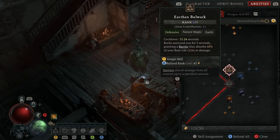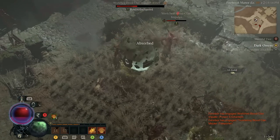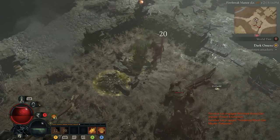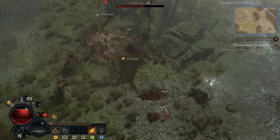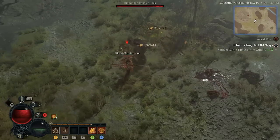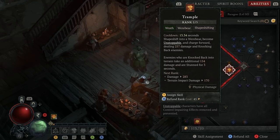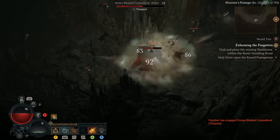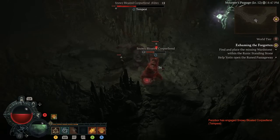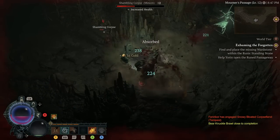Our next skill is Iron Bulwark, a staple of the build's survivability. Activating this skill allows you to soak up a lot of extra damage, and it'll be very important once you start World Tier 3. After that, it's Poison Creeper. We enjoy Poison Creeper because of its AoE and ticking poison damage. Your next skill is Trample, which is the Druid's one and only mobility skill, and therefore we take it to improve speed throughout the game. It also comes in very useful later, and if you pick up any Landslide or Trample combo uniques, it can make for a great alternative build.